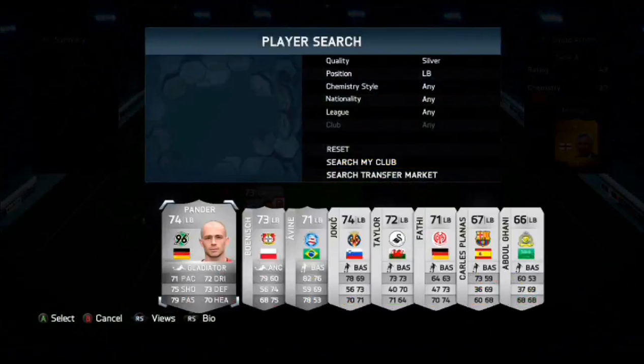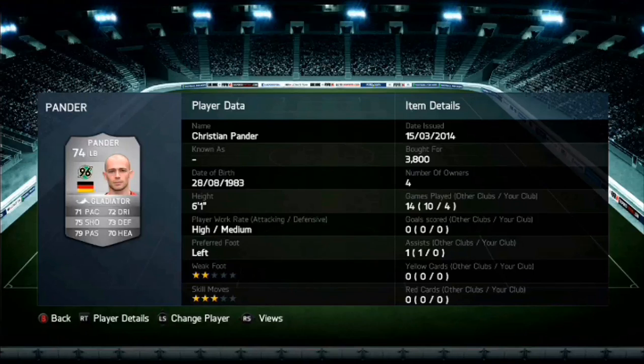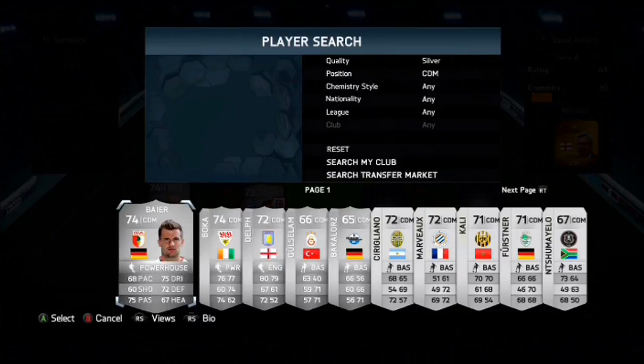Moving on to the left back, we do have Panda. Just look at that card — take it in. It cost 3,800 coins, which is an absolute bargain. He's got high-medium work rate, 6'1". Let's have a look at those card stats: 71 pace, 72 dribbling, 75 shooting, 73 defending, 79 passing, and 70 heading. That is possibly one of the best silver cards on the game — it is just absolutely unreal.